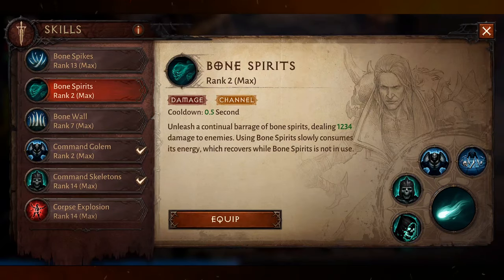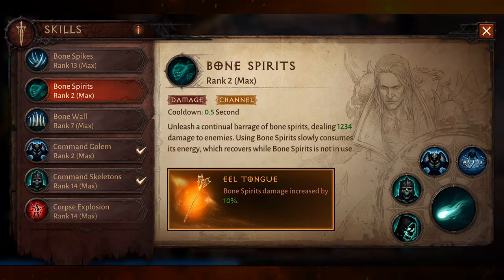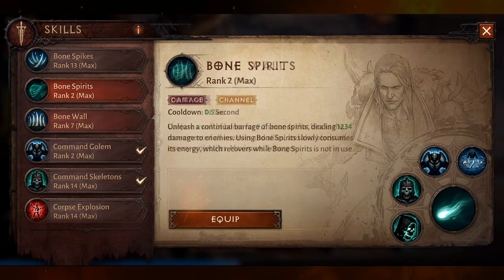Bone Spirits has only one augment, which comes from Ill Tongue, and this gives a flat 10% increase to damage.